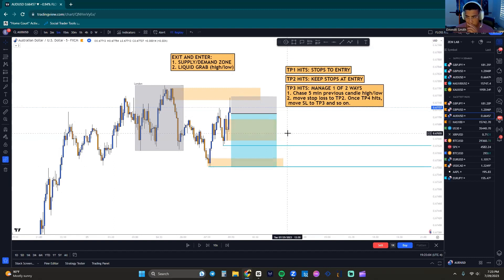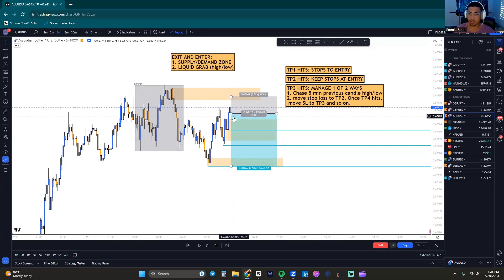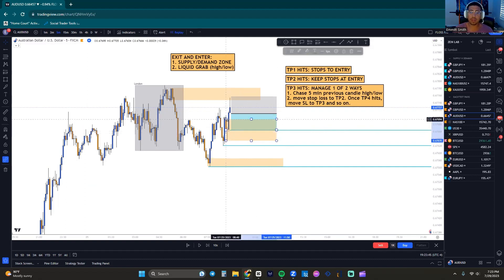As we know, when TP1 hits we put stops to entry. There is a demand sitting before we hit our TP1, so price could potentially reverse off of it. But if price were to reverse there and come back, am I putting my stops to break even? No — there's just not enough room for price to create a break of previous candle highs to get out of the trade. Every single trade I take: if the trade does not hit a TP1, even if there's a demand or low in the way, I do not count it. It has to hit a TP1 before I put stops to break even.